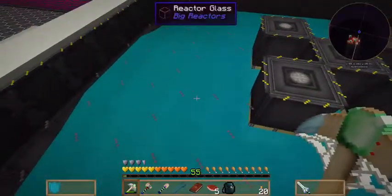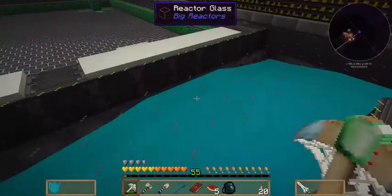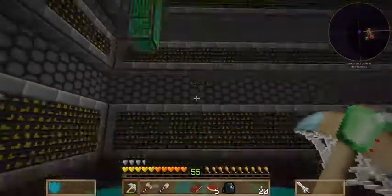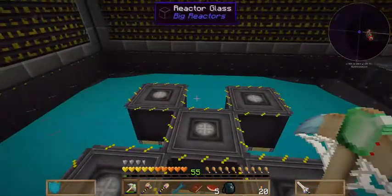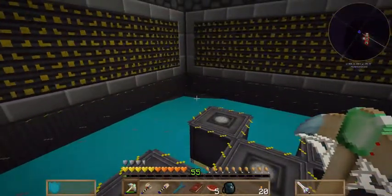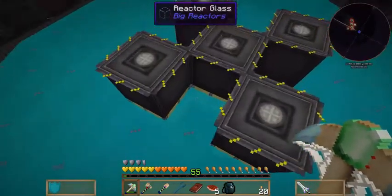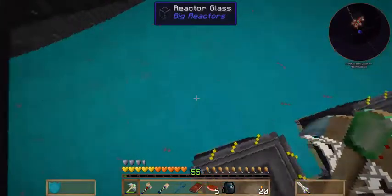It's just one block high. I tested with five fuel rods and five blocks high, but it didn't work very well — it used four times as much yellorium for the same amount of energy. So in terms of coolant, you'll have gelid cryotheum here. All of this is stacked with gelid cryotheum.